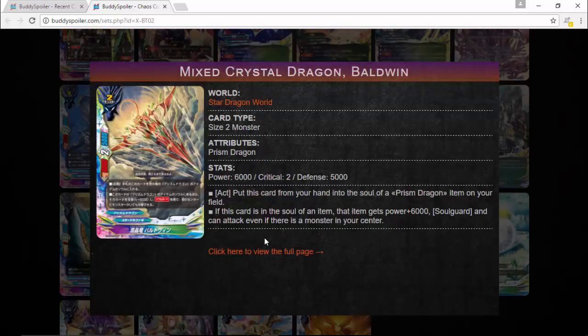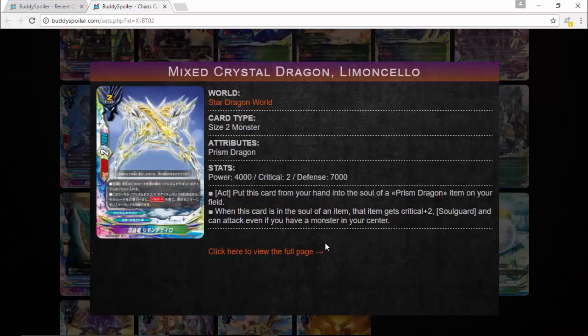We're getting some support for Prison Dragon items. Mixed Crystal Dragon: about wind, six lots of power, five thousand defense, critical two, size two, Prison Dragon. Put this card from your hand into the soul of a Prison Dragon item on your field. While this card is in the soul of an item, that item gets power plus six thousand and can attack even if there's a monster in your center. It also gives six thousand and soul guard, so your Prison Dragon items won't be easily popped or destroyed.